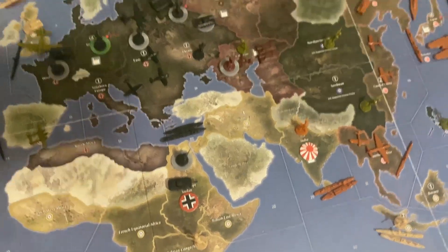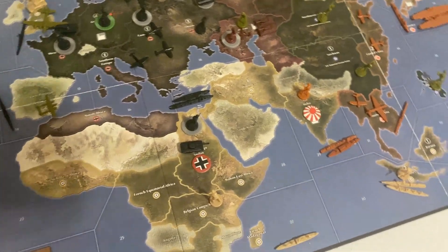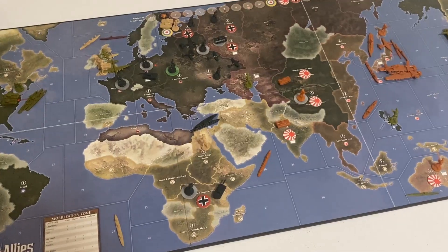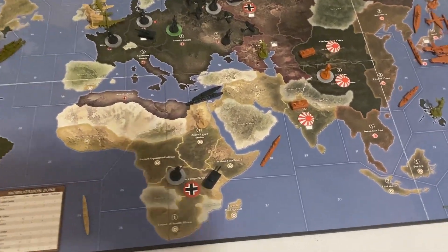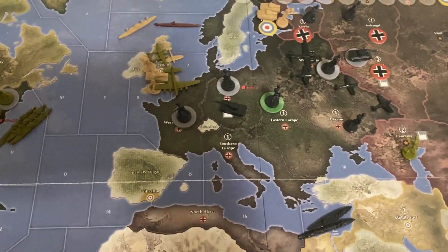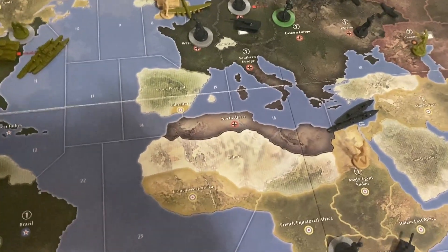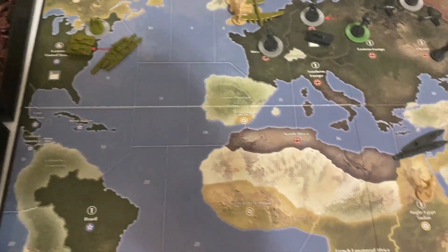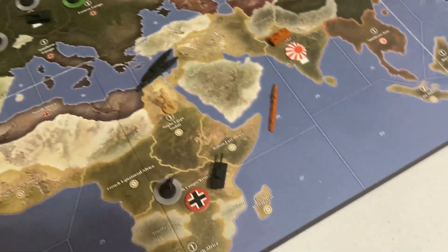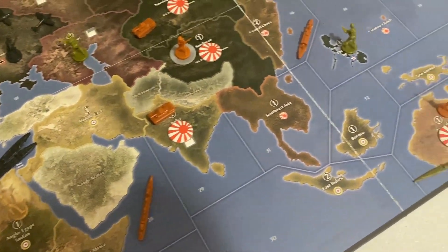Round two just wrapped up. Moscow has fallen — Germany is now in possession of all the Russian money. The UK is trying to hold together its empire, building up some troops on the island. The USA is bulking up as well. Germany is making money moves down in Africa, and Japan is seizing more assets — taking India, securing China, securing Australia.